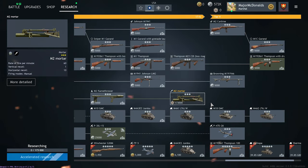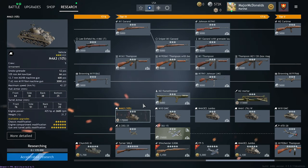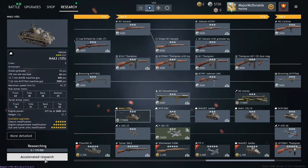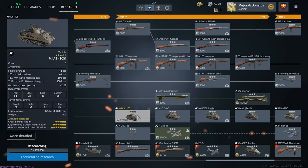You can only research one tech at once per faction, but you can swap what you're researching at any time. To actually get points towards unlocking something, you need research points, listed at the top with a small icon showing how many you need. You get research points from playing any normal battle with any equipment for that faction. You can also spend research points to accelerate your research using a slider, or spend gold to do the same. Research may also happen automatically after a game, so your tech may advance even if your research point balance shows zero — just go back and check the tech you were researching to see if your progress has gone up.